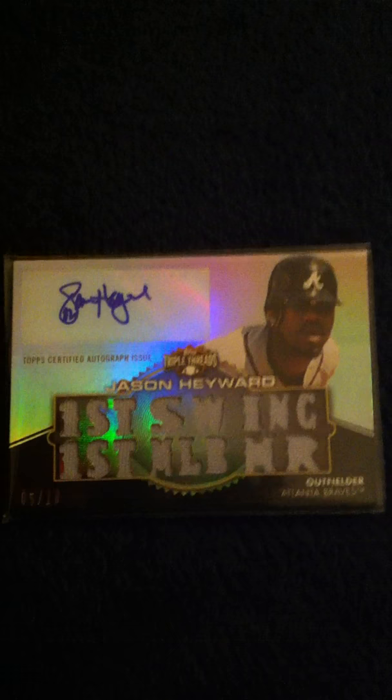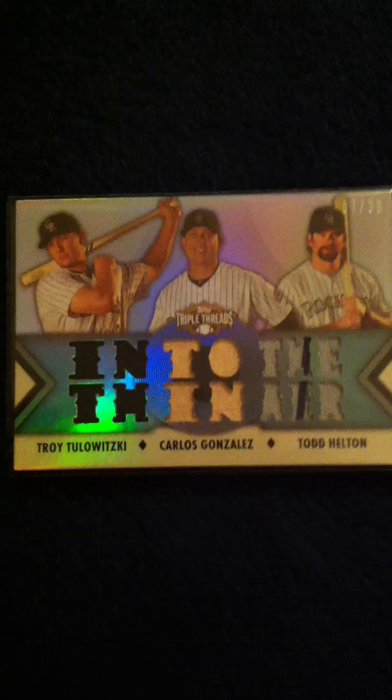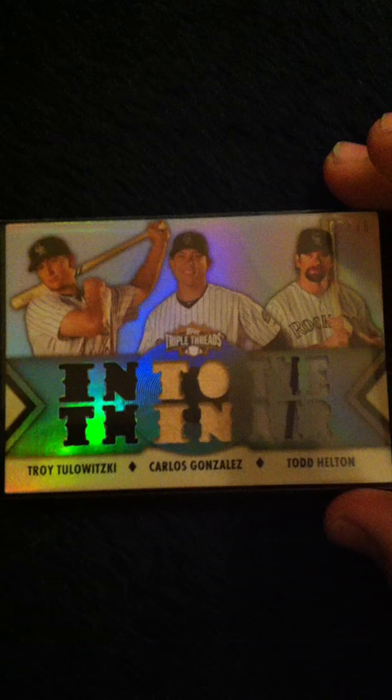Out of the baseball I broke today — broke a box of Triple Threads — Jason Hayward, a bunch of jerseys numbered to 18, auto. Tori Hunter to 36 relic. Alan Craig auto numbered to 99 auto relic. And then a jersey bat, jersey with nice pinstripe, tool with ski cargo, and Todd Helton, numbered to 36.